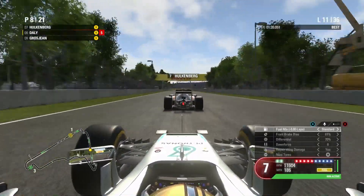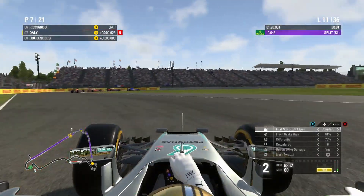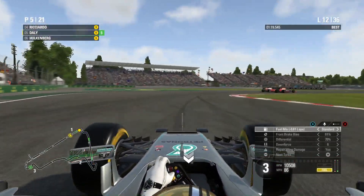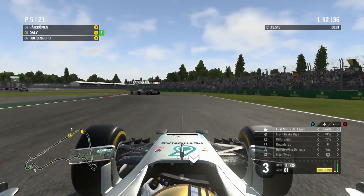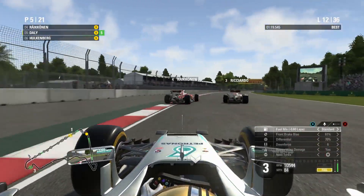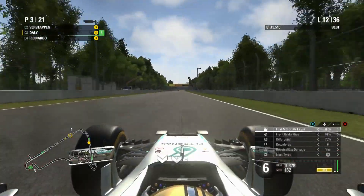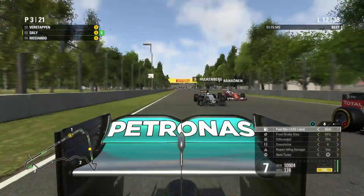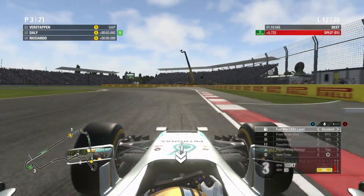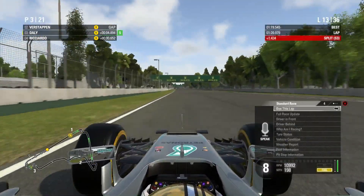Lap 11 now, we're chasing down Nico Hülkenberg — he's a major player in this race, so it will be nice to get back in front of him. Lap 12, and this is Raikkonen battling away with Daniel Ricciardo. Again Raikkonen just can't race cleanly without leaking so much time. He's done it again — he's lost the position to myself, Ricciardo, and the Force India of Nico Hülkenberg. Raikkonen, your race craft today has been absolutely atrocious.